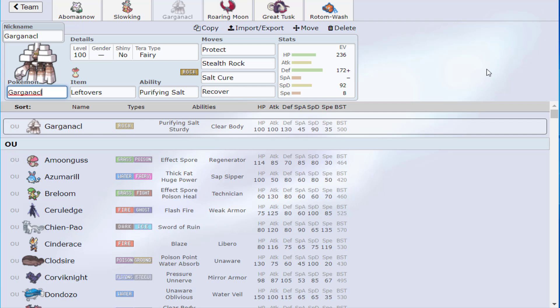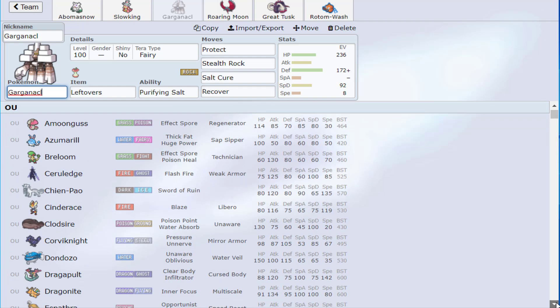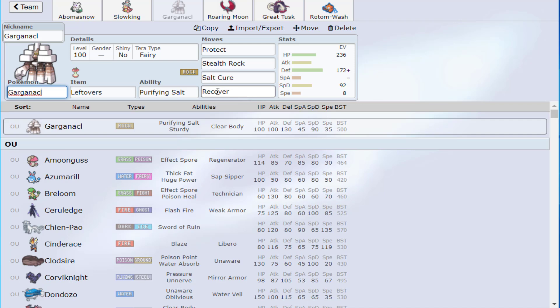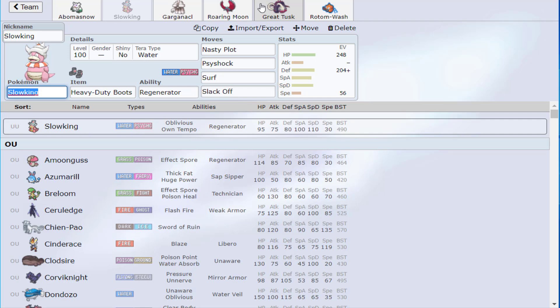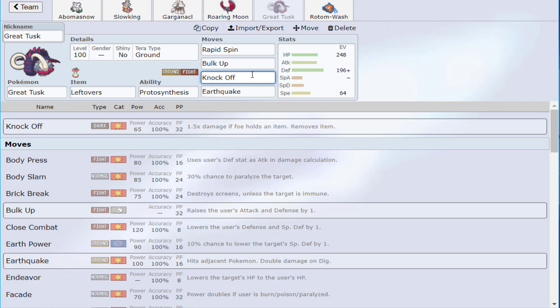Even that gap: most Fairy attackers are special, so Slowking can handle them. Valiant and Hatterene aren't super threatening and we can get around them. Great Tusk is here for hazard control — even with Heavy-Duty Boots you don't want to be reckless without hazard control. I considered Hatterene and several other options, but a Ground-type hazard controller that can disrupt and sweep, with Knock Off support, is key for what's coming.